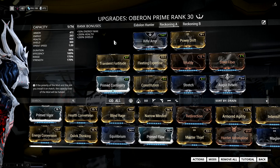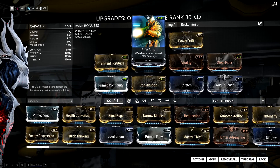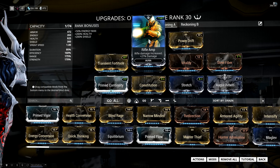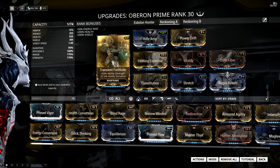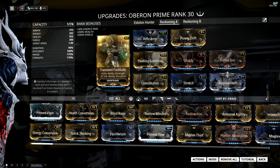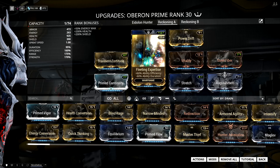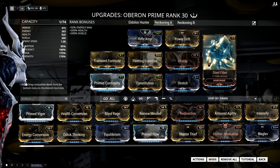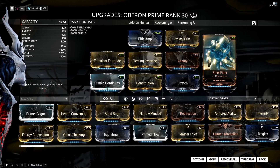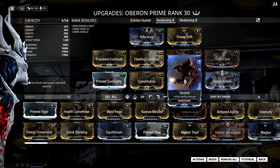Moving on to Reckoning A, the more endgame-focused version. The aura I'm using here is Rifle Amp, mostly because I have a V-polarity in the aura slot, but the best one would probably be Energy Siphon for extra energy. I'm then using Power Drift and Transient Fortitude, which gives just enough power strength to strip enemy armor, and fully ranked Fleeting Expertise for a ton of efficiency — you need high efficiency here because the full combo is pretty power-hungry. For beefiness I'm using Vitality and Steel Fiber since it's an endgame setup, followed by Augur Mod and Stretch for some range because we don't want to be in enemies' faces at high levels.